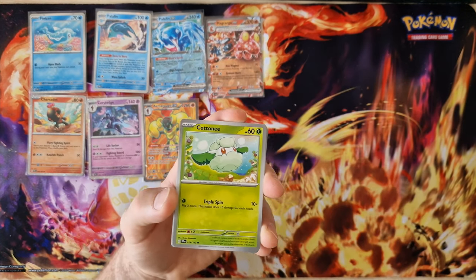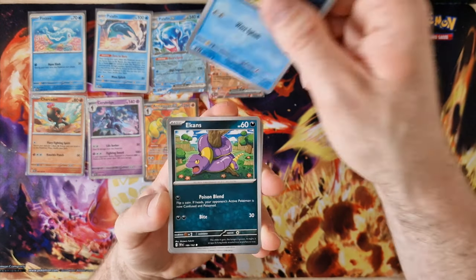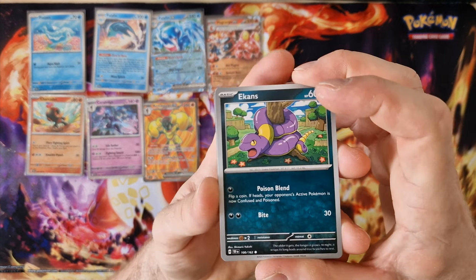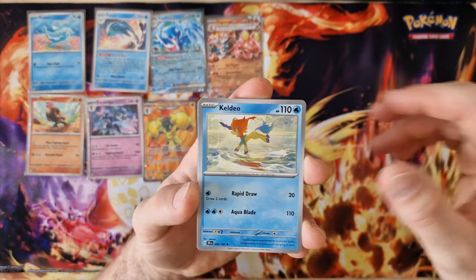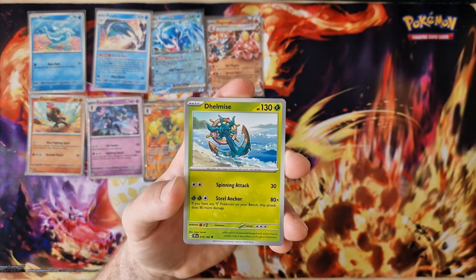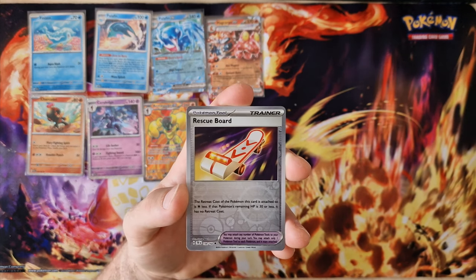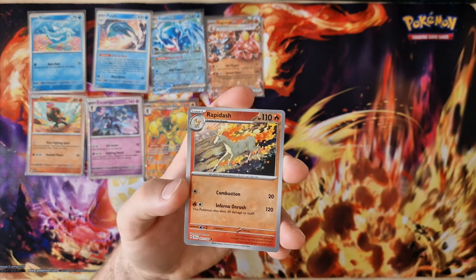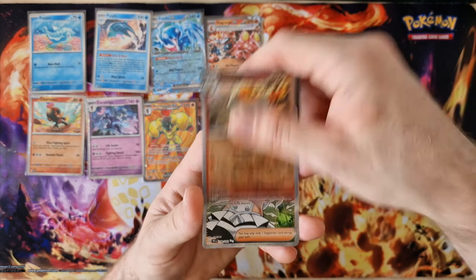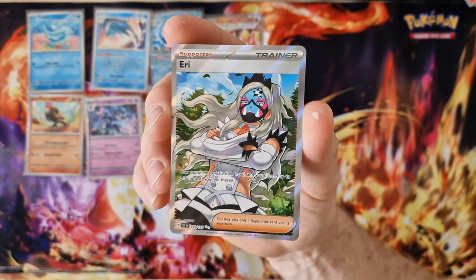Energy, Cottonee, Shadow, Garbodor, Aggron, Coalossal, Iron Jugulis — future. Mismagius, Rockruff, Rapidash — last card — Eerie, full art trainer, nice.